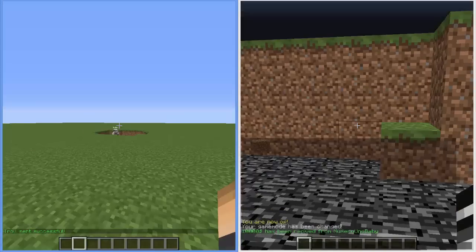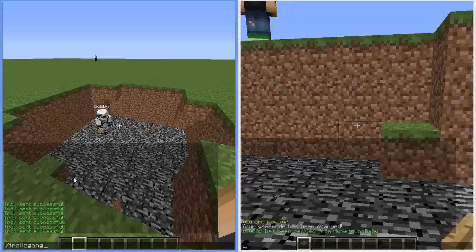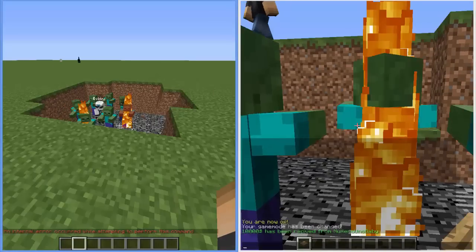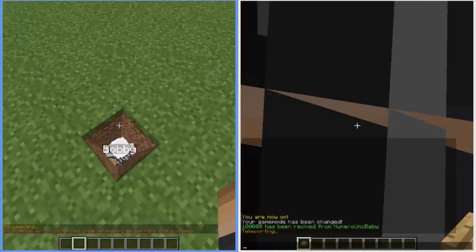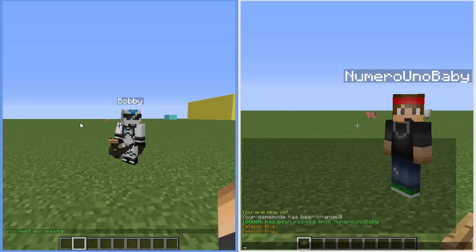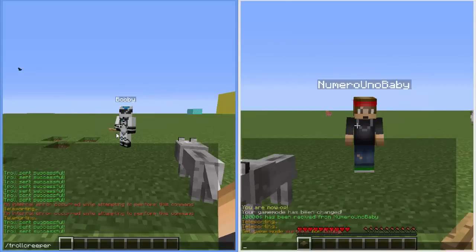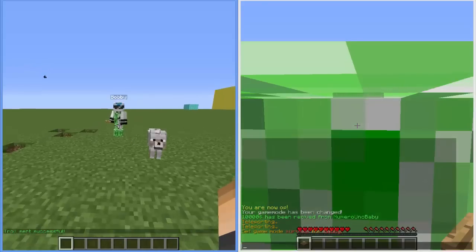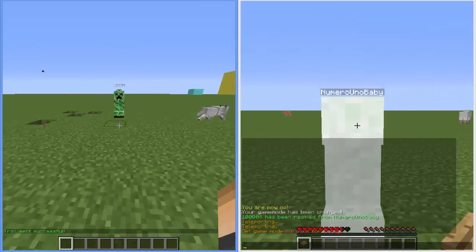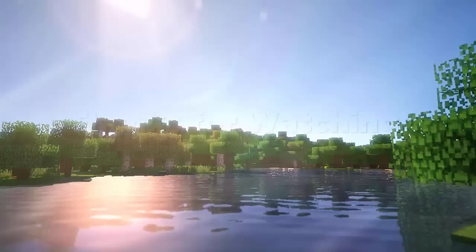You can spawn a gang of zombies to attack, bury them, spawn bats at their location, give them an OP sword with knockback, spawn angry wolves that will attack your player, give a troll chicken if a player is hungry, and spawn creepers at their location. That pretty much sums it up.